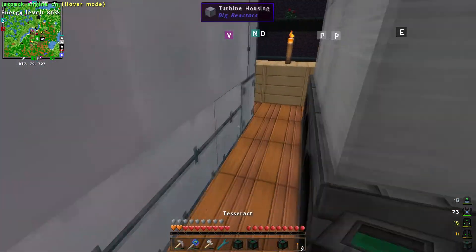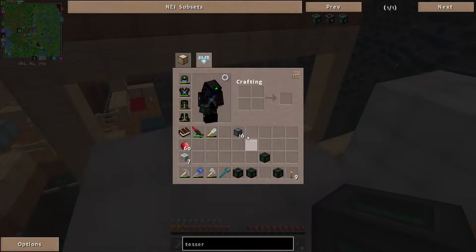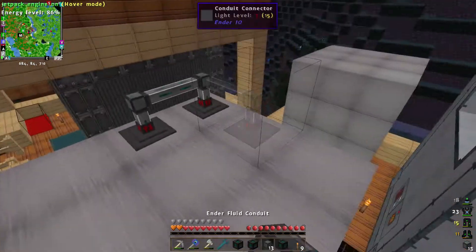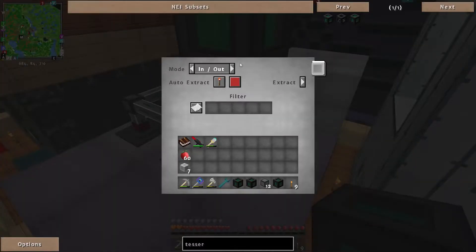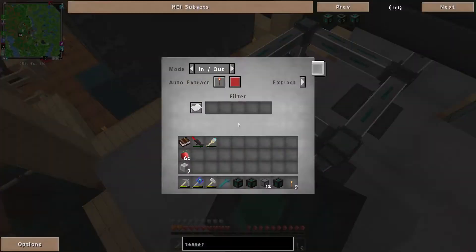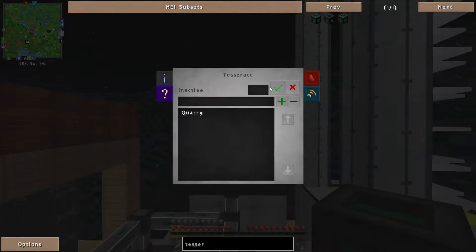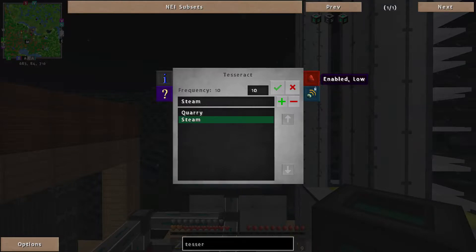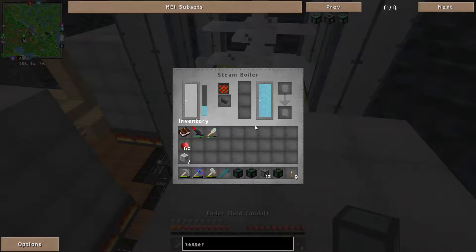The boilers are still heating up, just very slowly with only so much charcoal coming in. Now we need to set up the tesseracts — one, two, three, four. Set these to extract without signal, so they'll pull out steam going into the tesseract. We'll call the frequency '10', set to fluid mode, send only. Good to go — that will be sending steam.